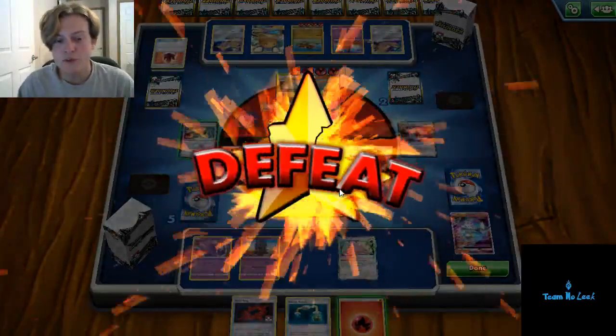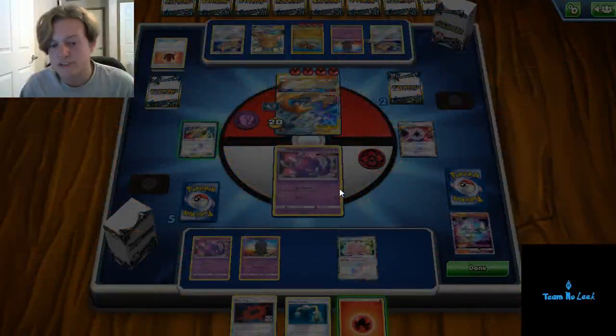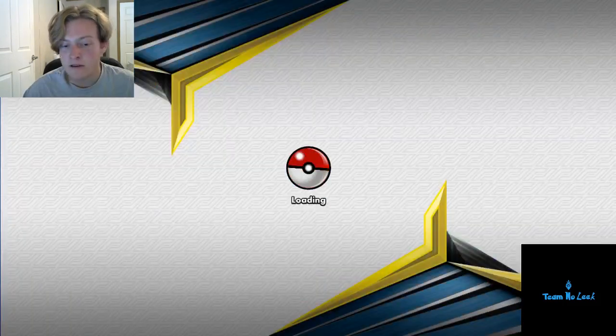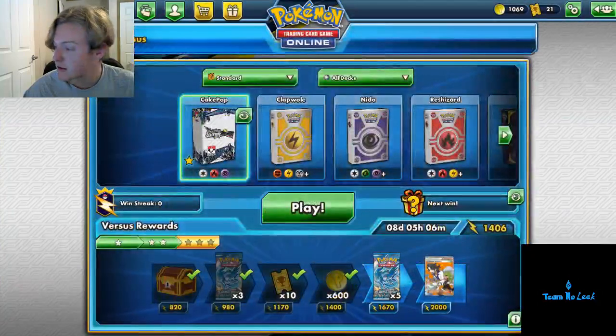We've played five games here. We won a few of them. You can really see how Blacephalon GX can dominate games. If it does draw well, it's not the most consistent of decks — you will get some clunky hands. You can improve the list a little bit to make its consistency better, but it will make matchups like Zapdos better if you decide to remove that Alolan Muk line. This has been a good video for you guys, I hope you have enjoyed it. Go ahead and like our Facebook page, Team NoLeak, as well as subscribing to our YouTube page. You guys have a great day, and thank you so much.